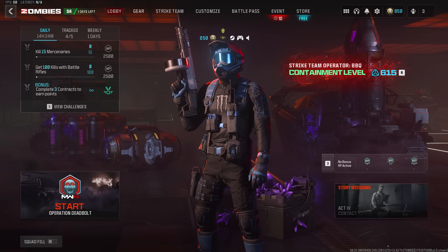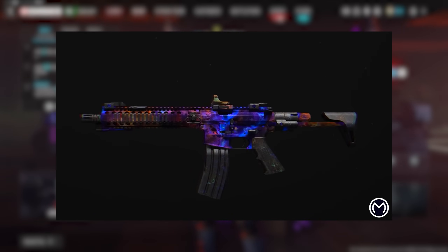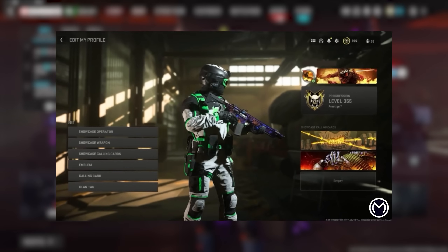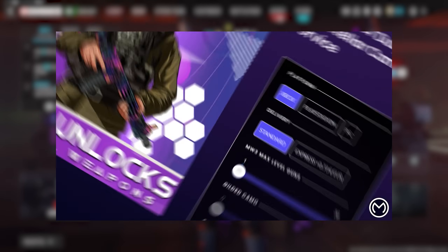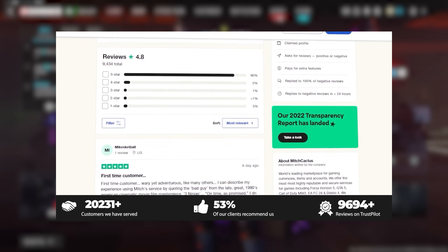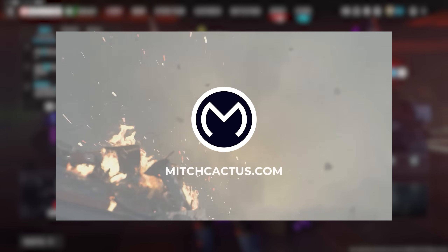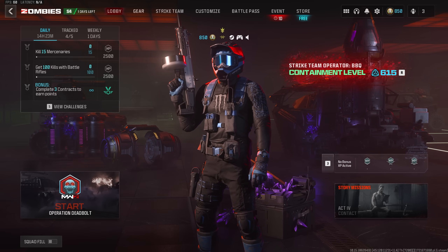I just want to quickly thank my boy Mitch for sponsoring this video. Whether you're interested in unlocking the MW3 weapon mastery camos, event camos, all the zombie schematics, or even just easier multiplayer lobbies, our sponsor MitchCactus has you covered. With over 10,000 reviews on their Trustpilot page, they are easily the safest and most trusted boosting service provider out there. Head on over to MitchCactus.com and use my code Hypno for an extra 5% off.